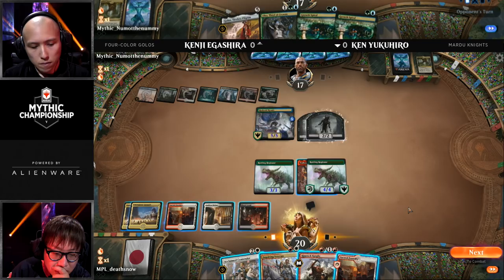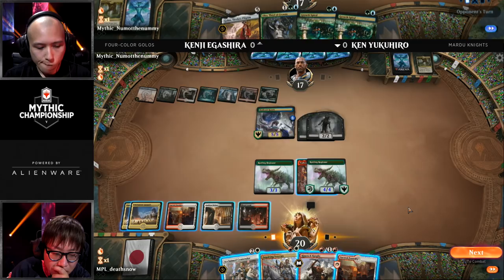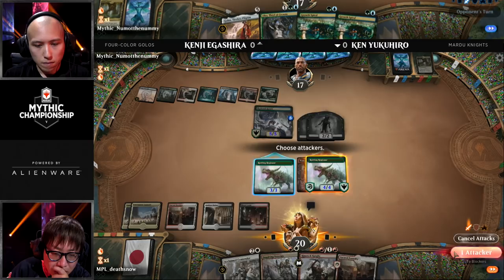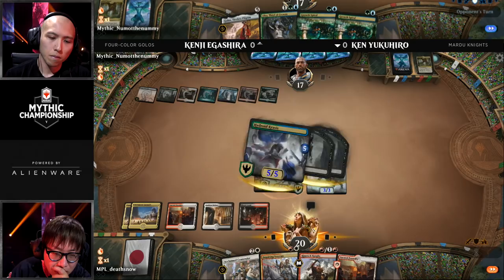Look, we're in round 7 here. I'm trying to focus on what's going to happen, who's going to win. Chad's focusing on the nonsense. A Sacred Foundry off the top of the library for Yukihiro. Probably just going to start with an attack here because none of the other creatures really do anything. He's choosing only to attack with the Embercleave Rotting Regisaur, and this Rimrock Knight is going to do some serious damage.